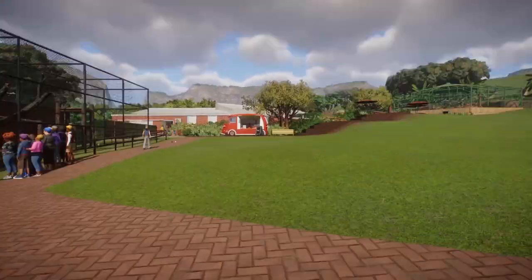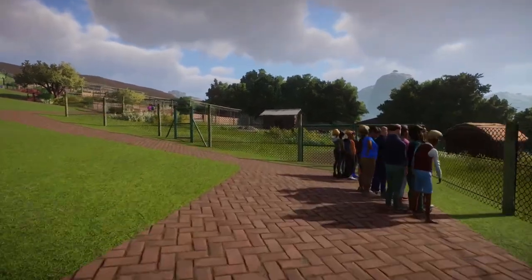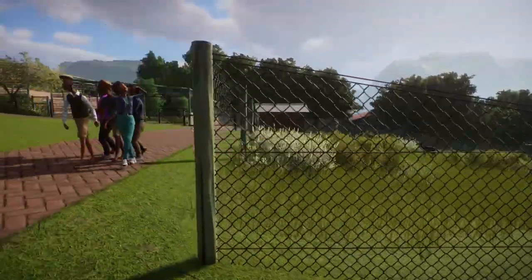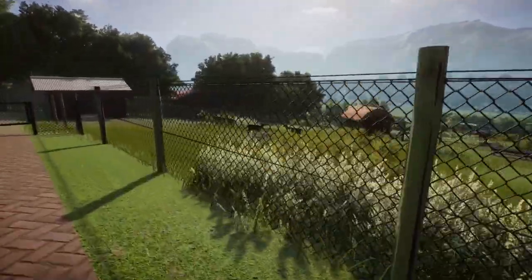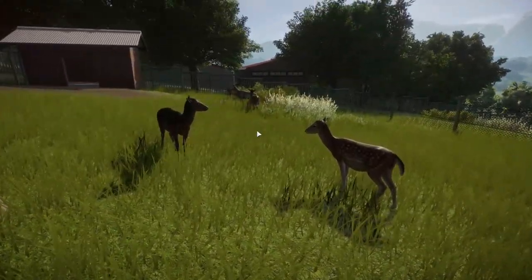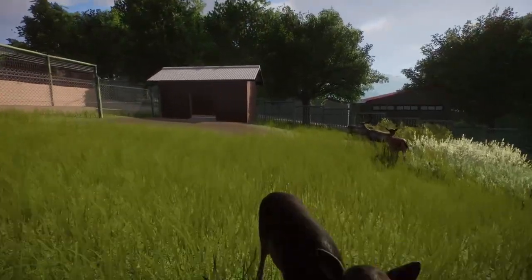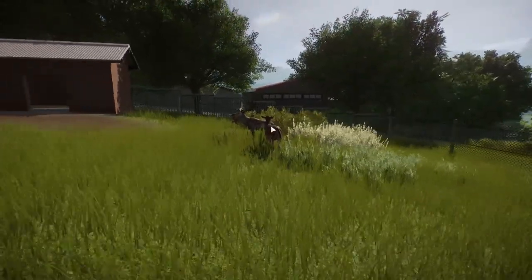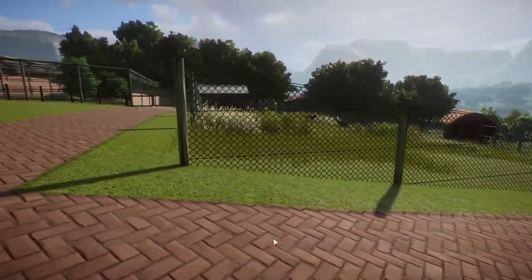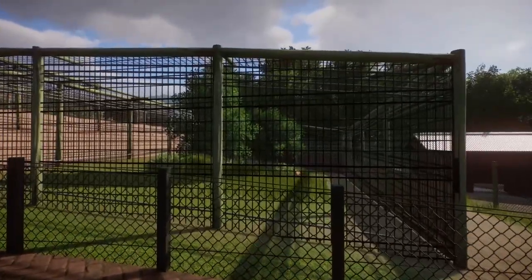We're going to do a little backtracking and come this way where we have our fallow deer - our European or common fallow deer - in a small little pen next to the Barbary sheep and emu. They're just chilling here, got a little shelter in the back. Not much to say about this enclosure - it's just a simple square or rectangle with some plants and deer.